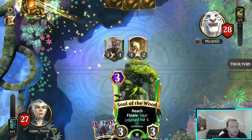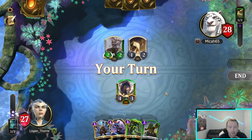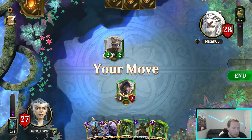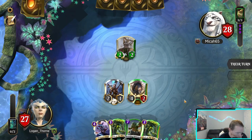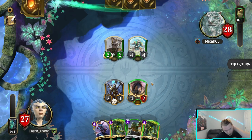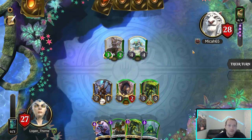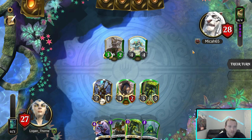That's a pass, which means this is an attack for me — more than happy with that. Which makes Divine Smite worse, which I like. That's a really unimpressive target. Another pass is great for me. I need this to block this so I'm going to pass. He can Divine Smite my Tusker, but if that's his whole turn then that's totally fine.